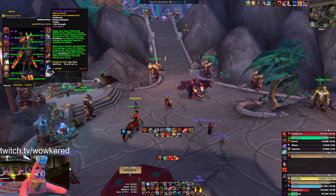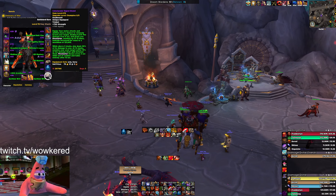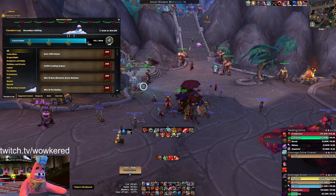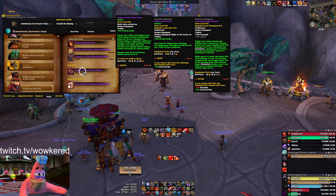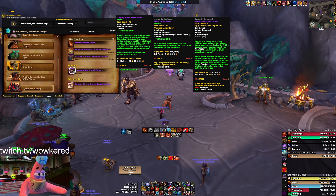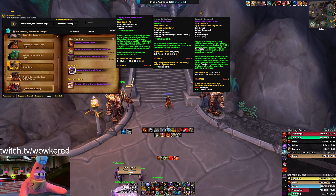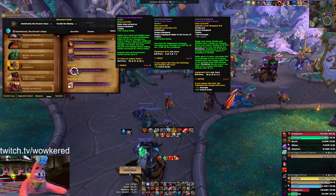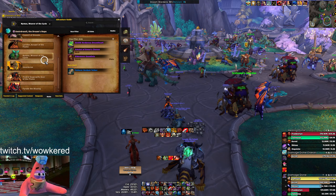Moving on to gear - starting with trinkets. Your best single-target trinket is Signet Brand and the augury trinket from Fyrakk. The Augury of the Primal Flame is going to be your best in slot trinket for Fury - we crit pretty often so it will proc very often. If you sim your character right now, it'll be the highest simming trinket for Fury.